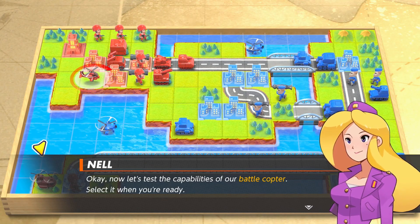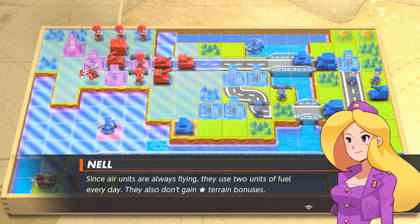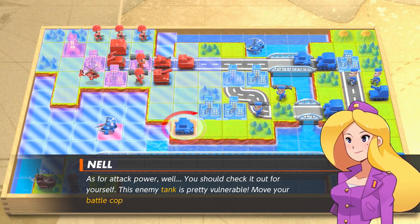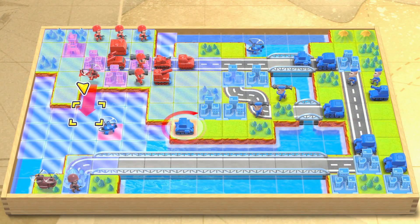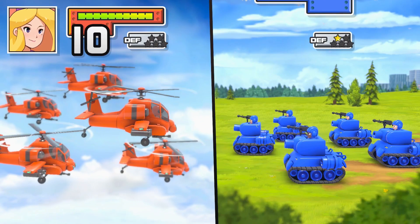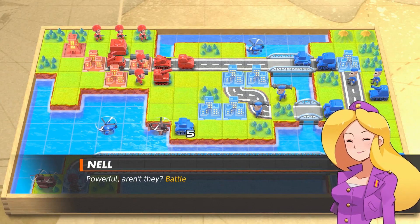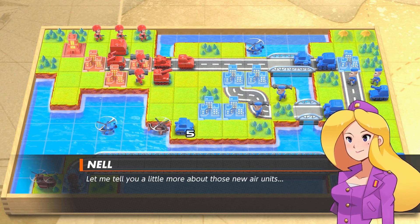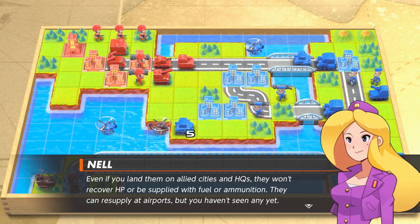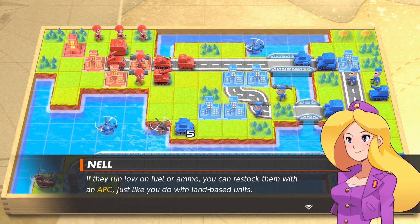Now let's test the capabilities of our battle copters. The battle copter is an air unit, just like the transport copters. Since air units are always flying, they use two units of fuel every day and don't gain a terrain bonus. Battle copters are very effective against tanks. Even if you land them on allied cities or HQs, they won't recover HP or be supplied with fuel or ammunition. They can resupply at airports, or you can restock them with an APC, just like land-based units.